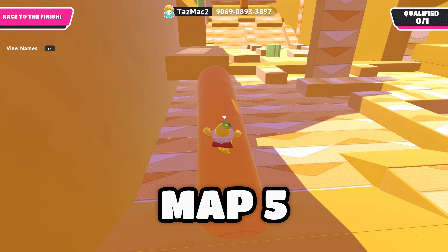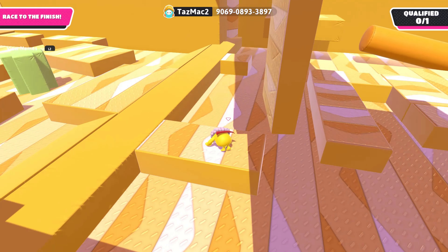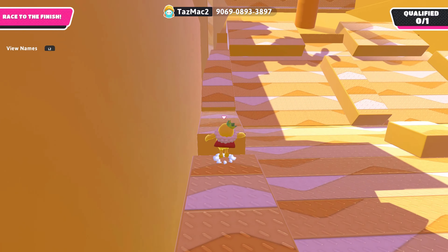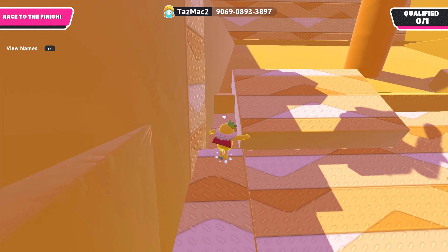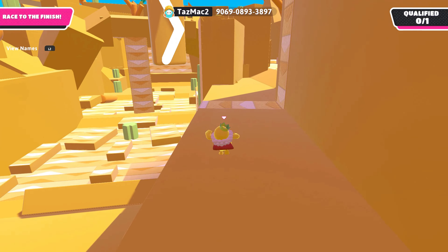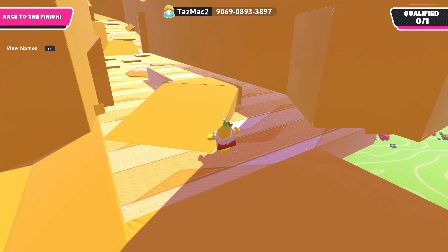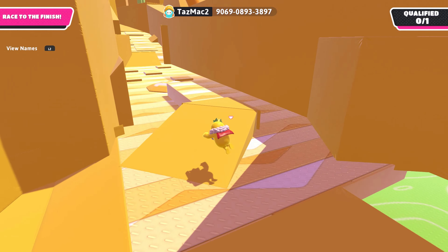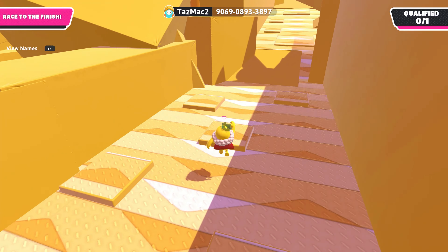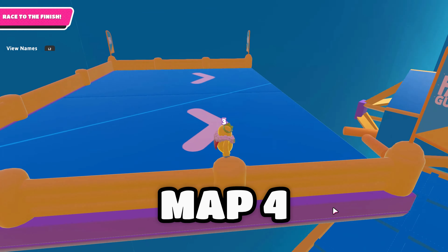Number five is the Quicksand Map. I would say it's a themed map — it's all quicksand, sand, and desert themed, so it's an all-yellow map. It's very cool to see the theme, and if you like speed-type obstacles it's also an easy map, not very hard. I put it in the list because it's a cool, unique map and something you should try out.